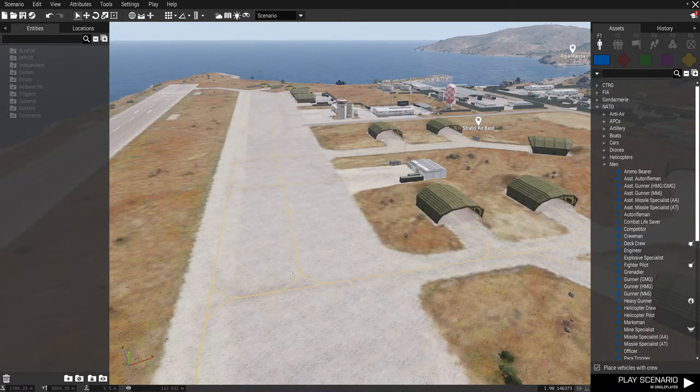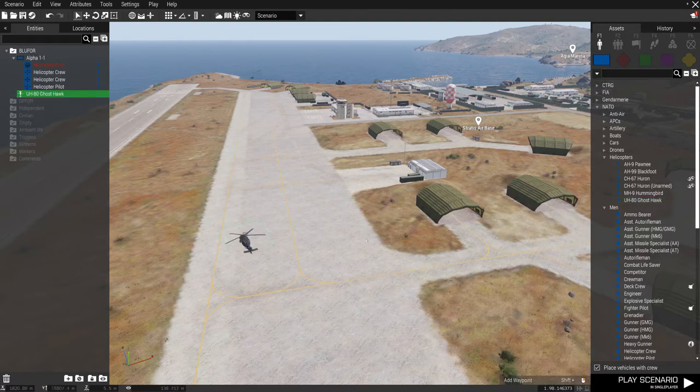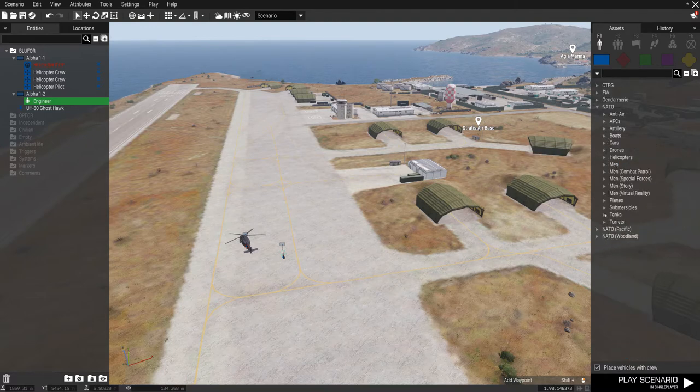The last major part of the editor is over here on the right, which I like to call the toy box. This is where you get all of the things to put on the map for your scenario. F1 is a singular object — these are single objects, so squads would not be under this category. We're just looking for single objects. So if I'm going to put a helicopter down, it's going to be a single object — just one helicopter. If I put down an infantry unit, it's just one soldier. There's an enormous amount of stuff here, more than you'll probably ever use.